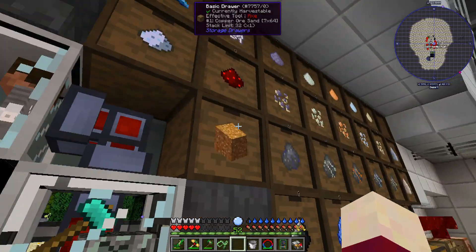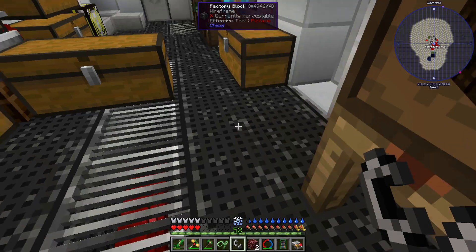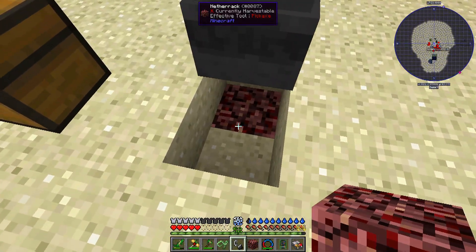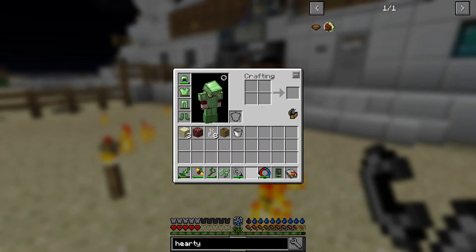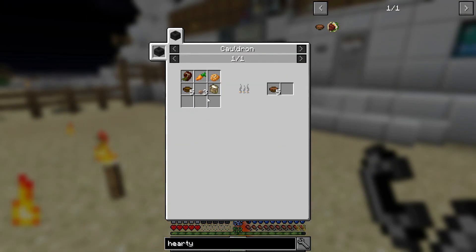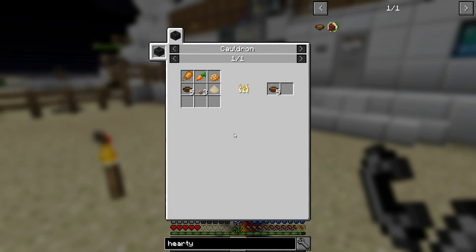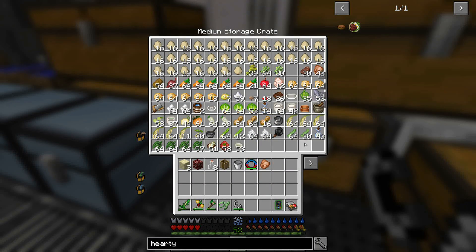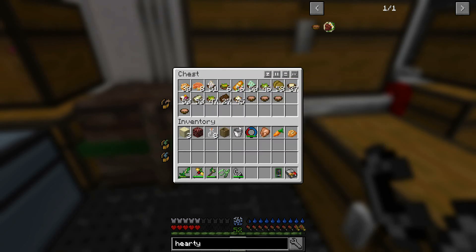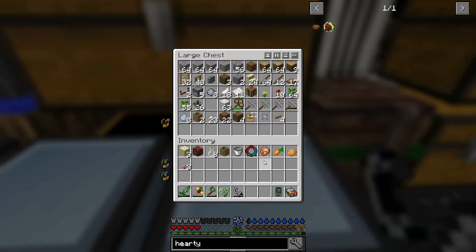We'll grab an iron and a flint - there we go, flint and steel. Go ahead and head out here, place the netherrack underneath, light that on fire, and hopefully that's what we need. We've got our cauldron. Next up we need some cooked rabbit or some type of cooked meat, a carrot, a baked potato, three brown mushrooms, and some flour, as well as five bowls. We've got some cooked chicken and cooked steak. We have a carrot. Baked potatoes should be in here, then we need three brown mushrooms and five bowls.